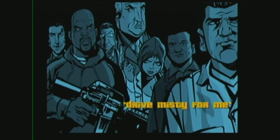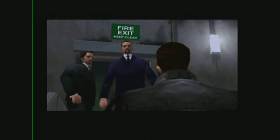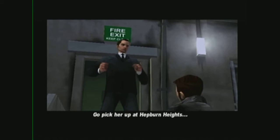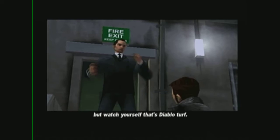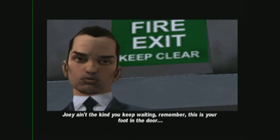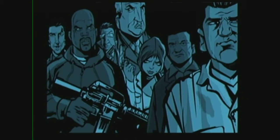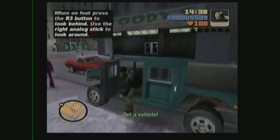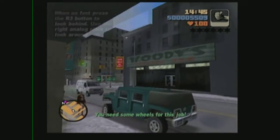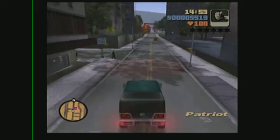So what's next - Drive Misty for Me. How you doing kid? The Don's son Joey Leone wants some action from his regular girl Misty. Go pick her up at Hepburn Heights - but watch yourself, that's Diablo turf - then run her over to his garage in Trenton and make it quick. Joey ain't the kind you keep waiting. Remember, this is your foot in the door, so keep your eyes on the road and off Misty. So R3 - I just wanted to try that out - R3 allows me to look behind me. Let's get Misty again, pick her up.